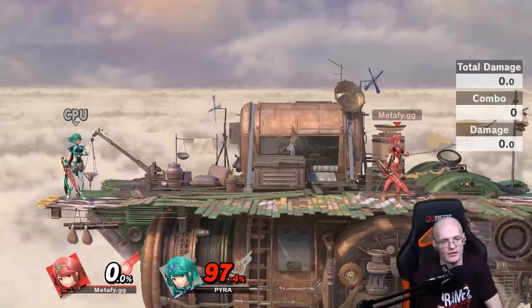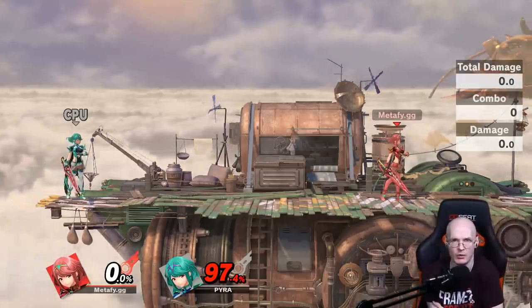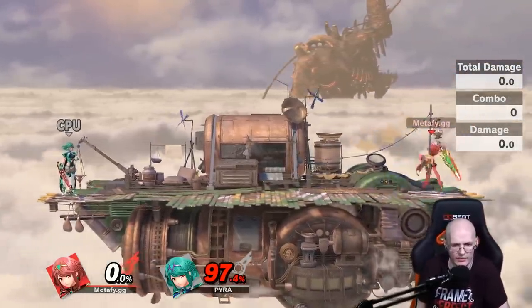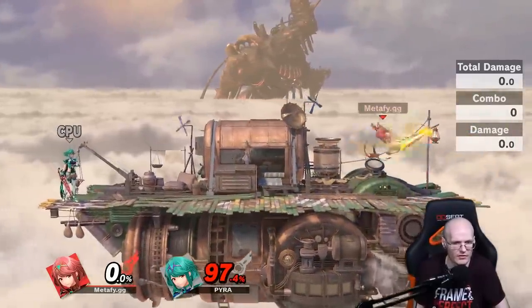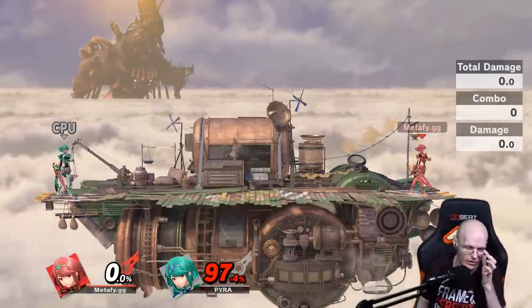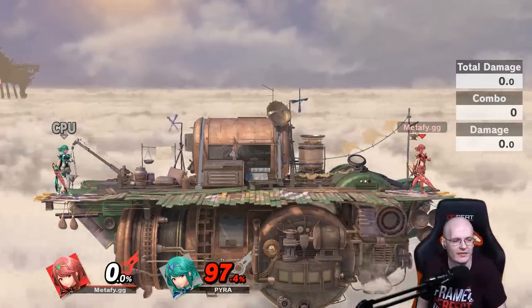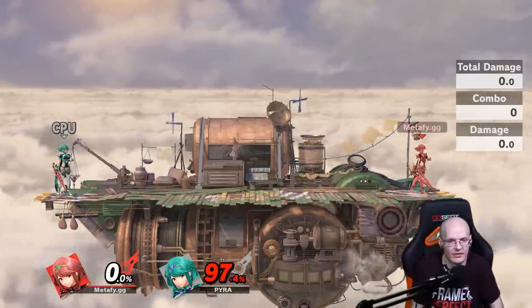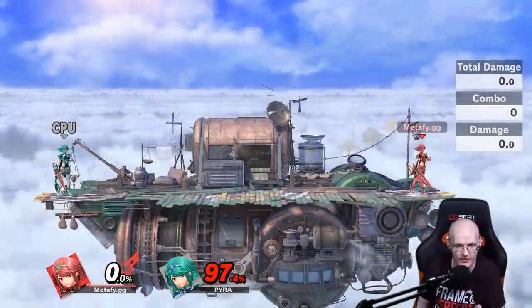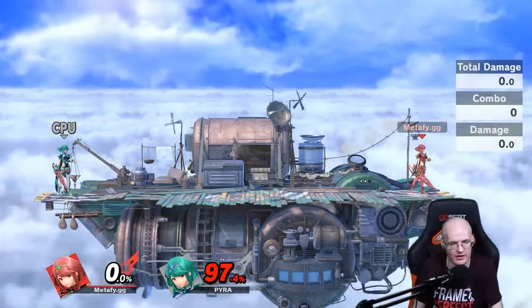Execution testing with jab locks is always nice, because they might not know the timing. Then you find out whether they do know the tech. If they do, they're probably always going to tech roll the same way, and you can start hard reading. Pyra has forward smash left or right, down airs into combos, dash attacks — a lot of really good stuff for the hard punish. So you still get a tech chase, which is really good regardless.